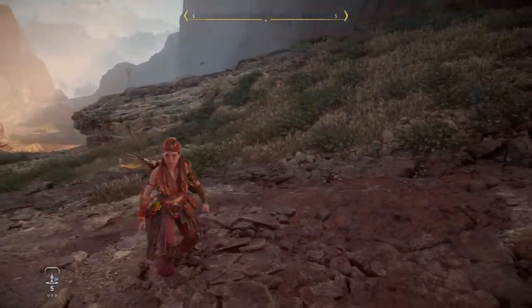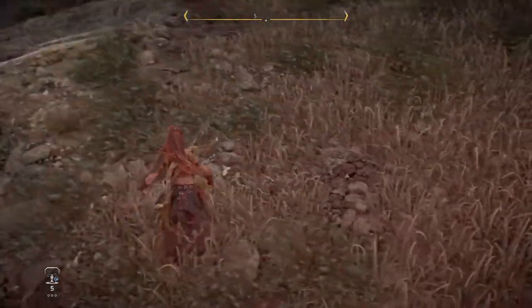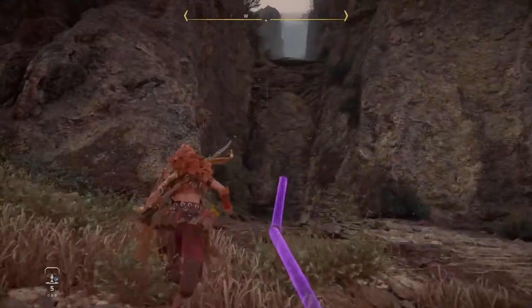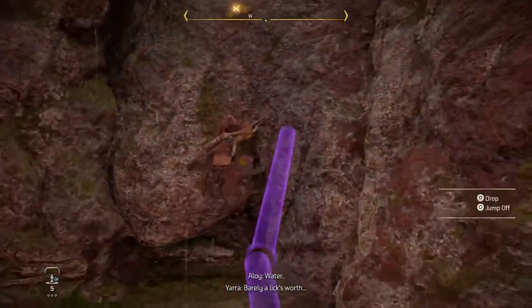What is up my Squirtalites, it is I, your King, welcoming you back to more Let's Play Horizon Forbidden West. In the last episode we made it to Scalding Spear and met up with Captain Yara, who is with us right now because we're trying to figure out the source of the water and why it's gone missing.